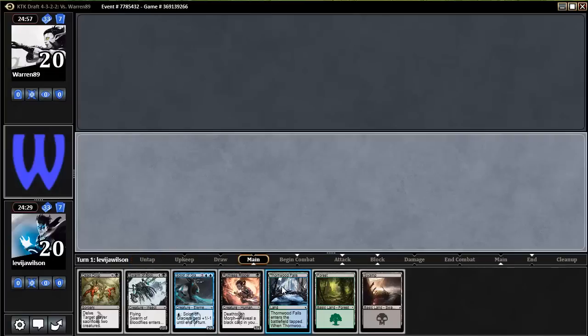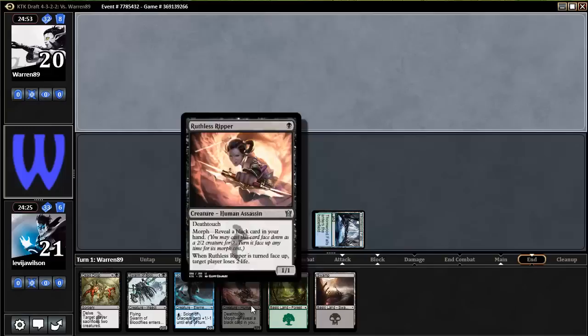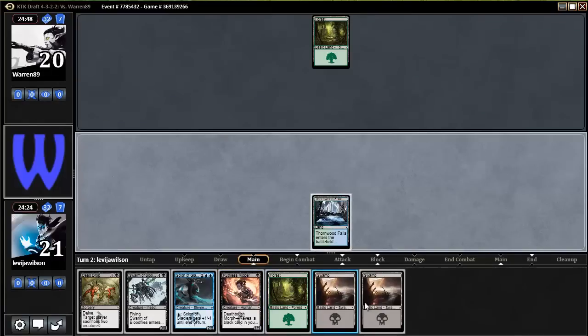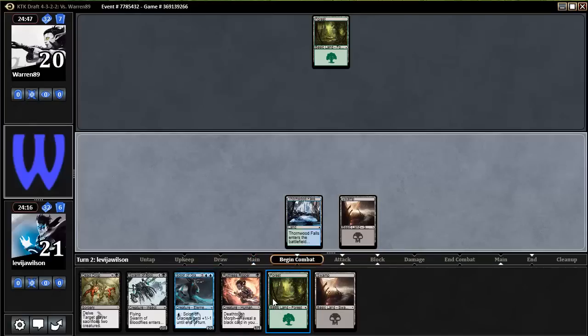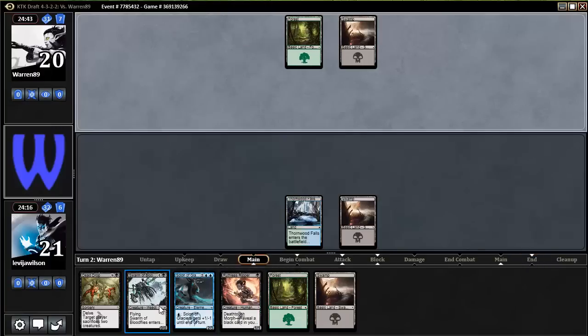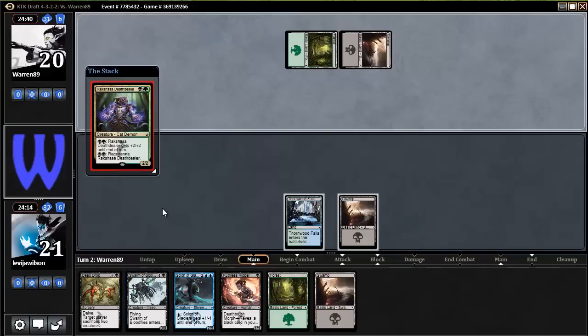Play the Thornwood Falls and pass turn. Morph on turn four — play this guy if I can. I should have switched up and had more Islands because of the double blue pip here. We'll see. When I flip, do I reveal Swarm of Blood Flies? Probably — that's pretty good.